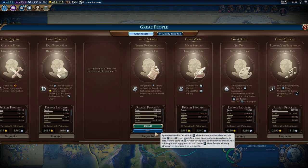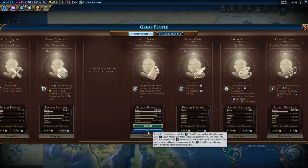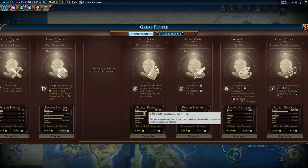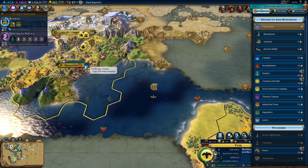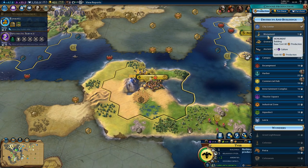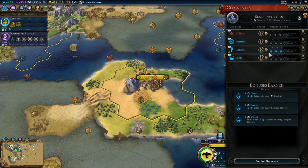We'll pass on the great scientist and let China get that one. Arabia is actually beating us in great scientist points per turn at 4 points — that's not good, we might want to work on that. Which we are doing by building the campus — that's literally what we are doing right now.